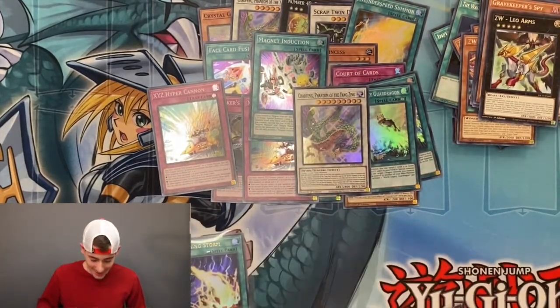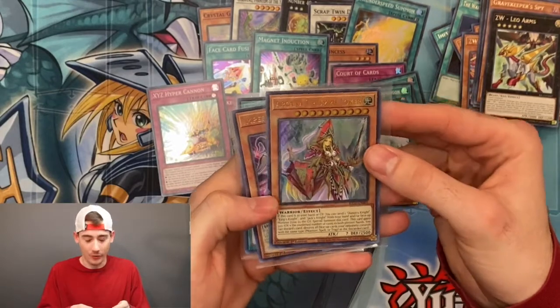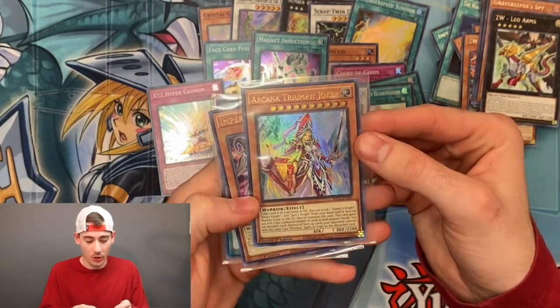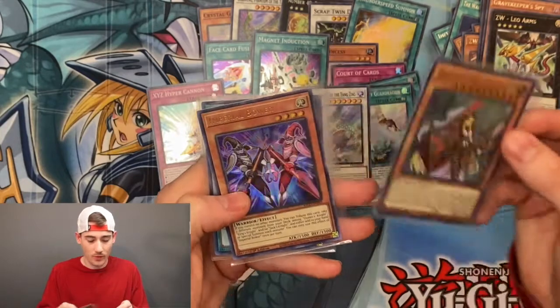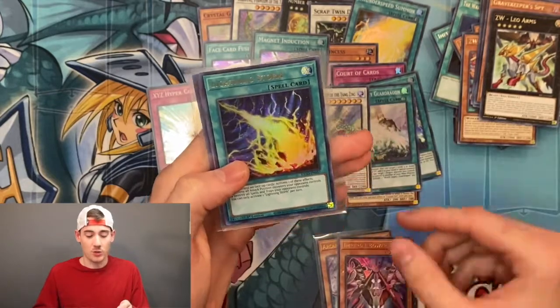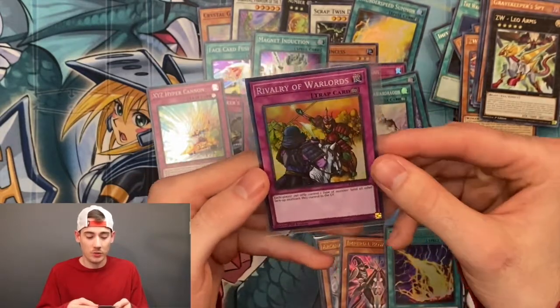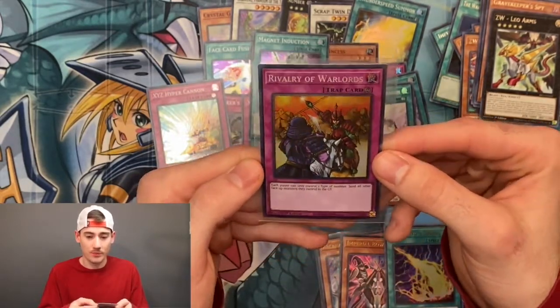But we'll get it — tomorrow for sure. So we got Arcana Triumph Joker, Imperial Bower, Lightning Storm — which ended up being our most valuable pull today — and collector's rare Rivalry of Warlords. Thank you for joining me today, I had fun as always, I hope you had fun too. If you enjoyed the video please like and subscribe, and I'll catch y'all next time — peace!